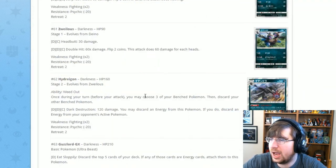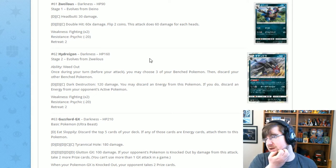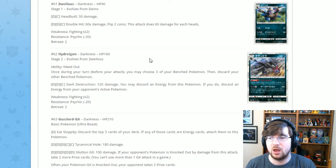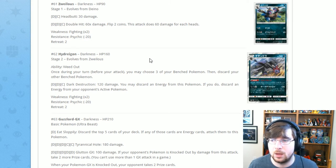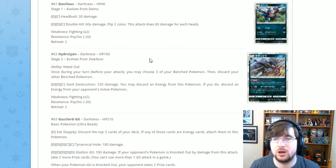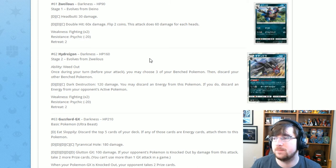Next is Hydreigon with an interesting ability called Weed Out. Once during your turn, you may choose three Pokémon on your bench and discard them. So if I don't want my opponent taking Tapu Lele, Shaymin, or Hoopa prizes — Weed Out, get rid of them. Despair Ray Gardevoir does this better because it converts into attack damage, but Hydreigon can do this every turn while your attackers do their thing. Your opponent also gets no prizes for Pokémon discarded this way since they aren't knockouts.